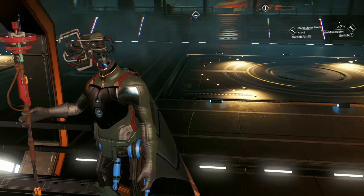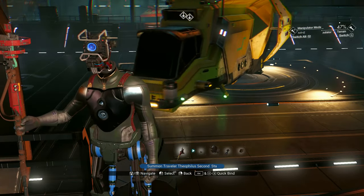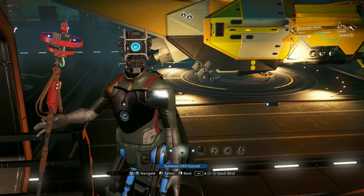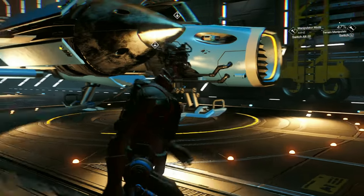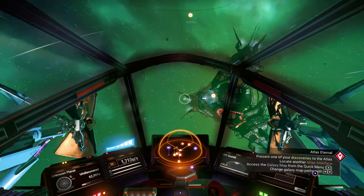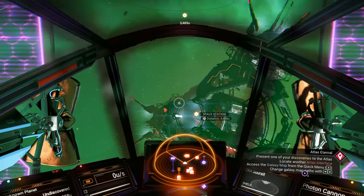I need to summon ships. Let's see what this one is — oh, this is my S-class solar. Yeah, I'm going to get rid of this. I think I'm going to include the new space stations in my videos until I've got all of them.